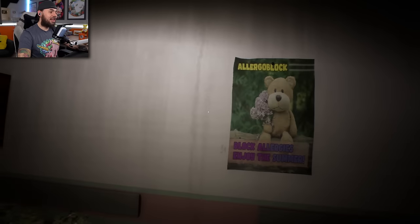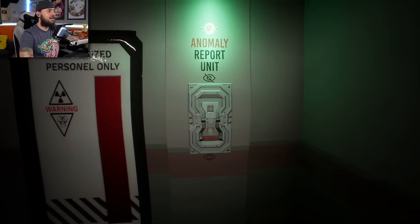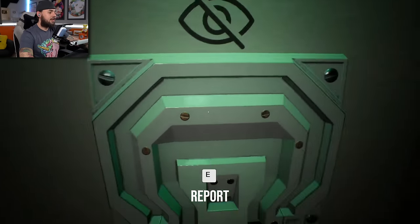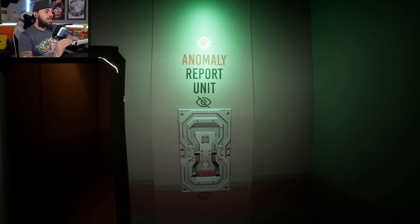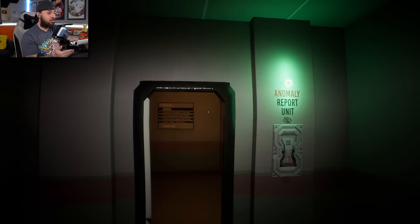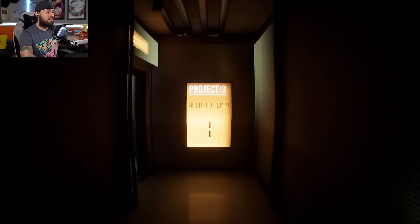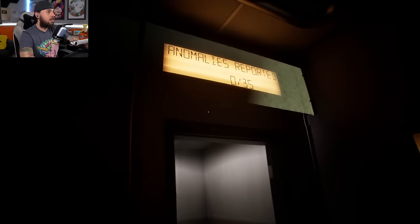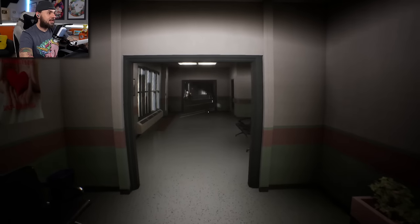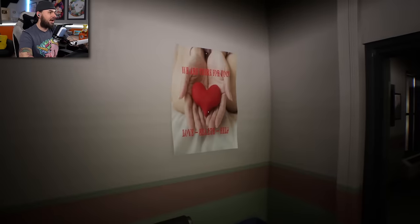Keep calm and keep the canteen clean - that seems pretty normal. Allergies block - enjoy the summer with a teddy bear. I think we got a general idea of what's going on here. Anomaly report - if there's an anomaly you pull this and something happens, if there's no anomaly you just walk through the door. Walk attempt one. Anomalies reported: zero out of 35. Now we should start seeing something weird.